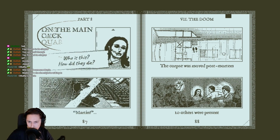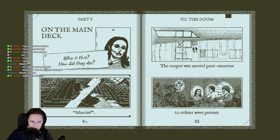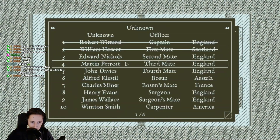The corpse was moved post-mortem. Ten others were present. Martin! 'Martin, where's your captain?' 'Have you lost your mind? Get back inside.' 'I want my husband, where is he?' 'He's below deck. Come here!' So that means he... he says 'Come here' so that's in front of the entrance. Okay, we're getting closer. Who is this? This is Abigail. Oh, we got to Abigail. Wait what? We have an unknown passenger.